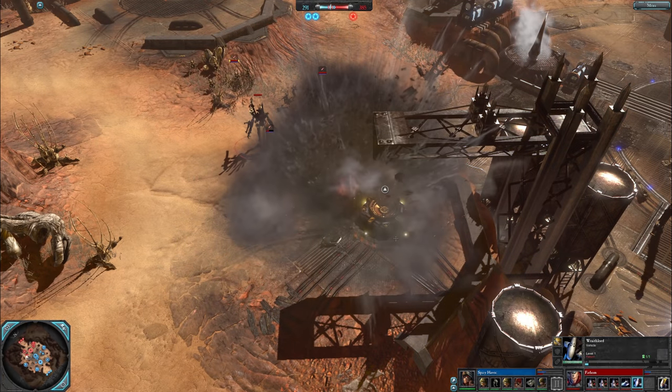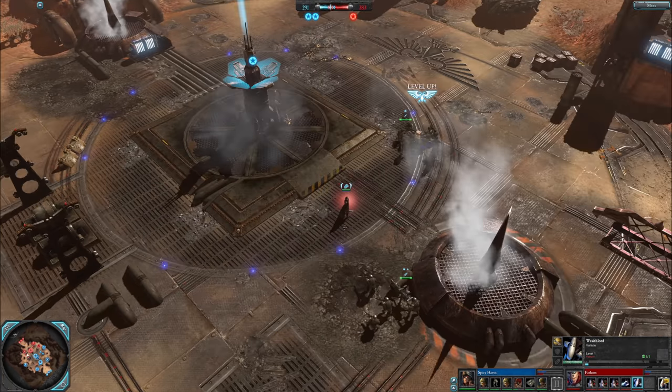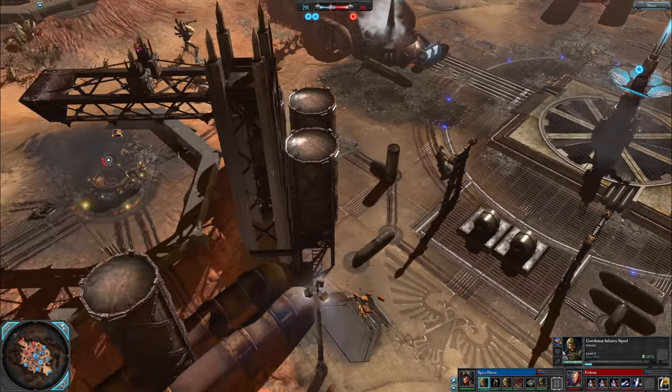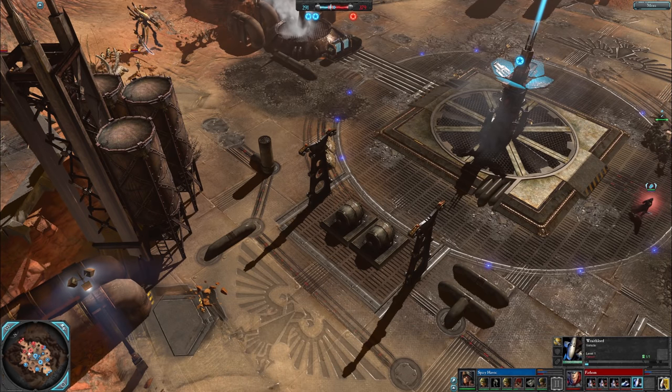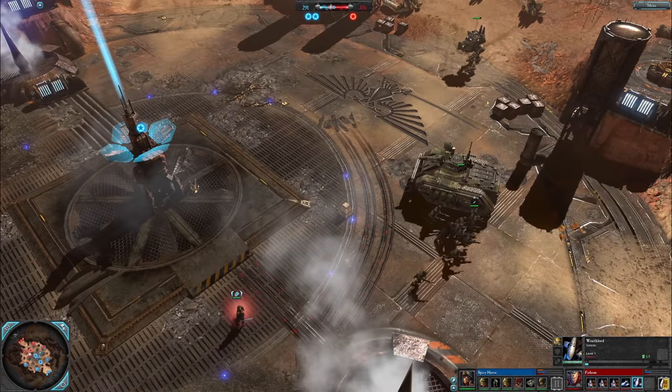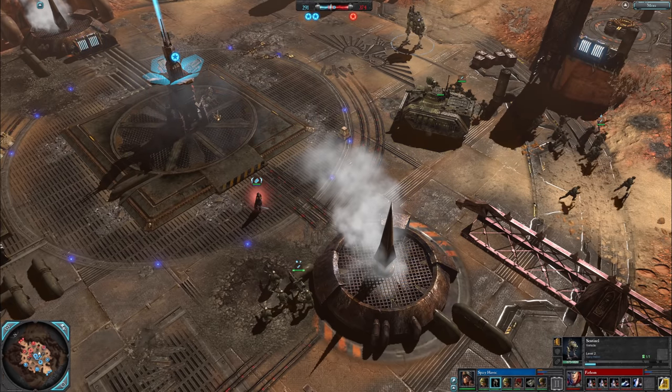That shoulder mounted shuriken is nasty — almost 47 piercing DPS just on that thing, and it's also got that wrist mounted shuriken catapult. Then it goes to the explosive. For those that don't know and don't play the game — you have to click it to activate it as the Imperial Guard player. Timing is key; it doesn't go off automatically. You can miss a great opportunity if you're just not paying attention.